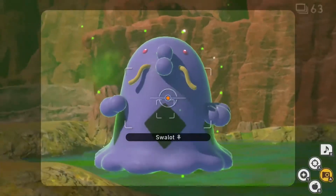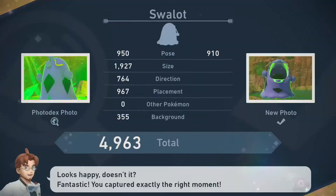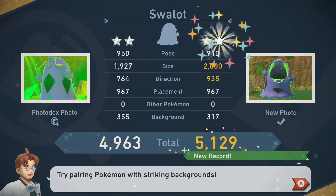For 2 star, follow the 1 star process again, only this time while the Swallot is celebrating after eating the Flufffruit, hit it with an Illuminal Orb and unleash your camera for another fairly easy diamond status.